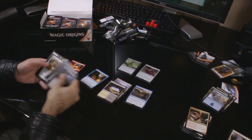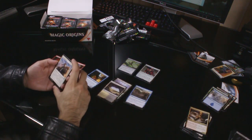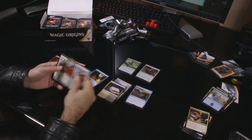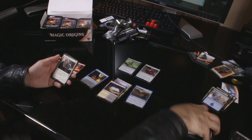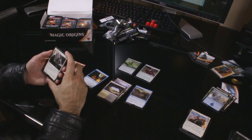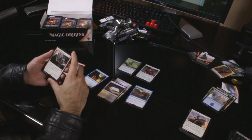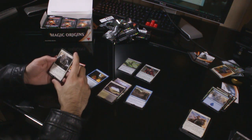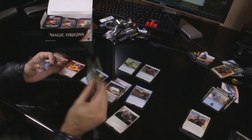Past the commons again. Uncommons: Swift Reckoning, Blazing Hellhound and Consul's Lieutenant. We have Hallowed Moonlight — I like this card, could be sideboarded. One white, one colourless: until end of turn, if a creature would enter the battlefield and it wasn't cast, exile it instead and draw a card. Could be fun. A forest and a piece of junk.